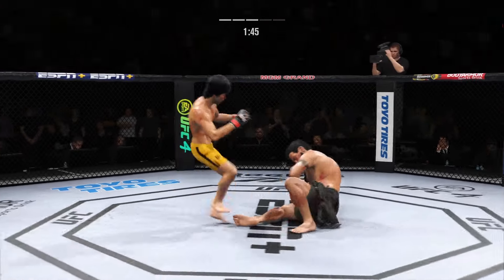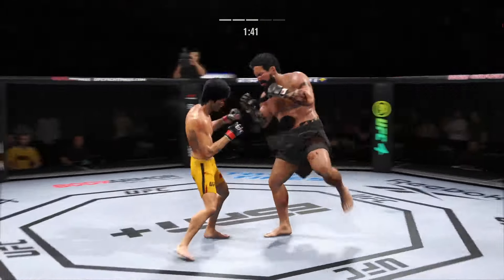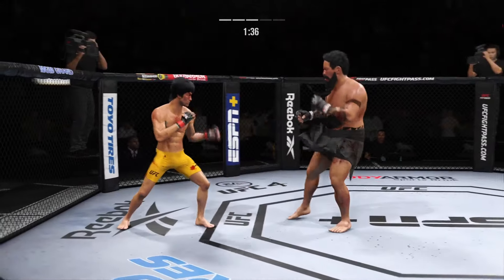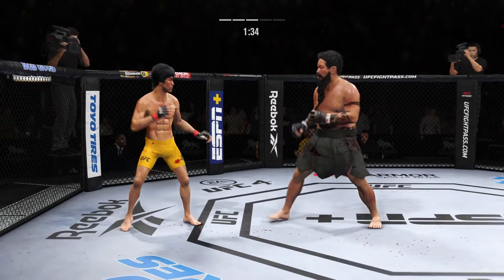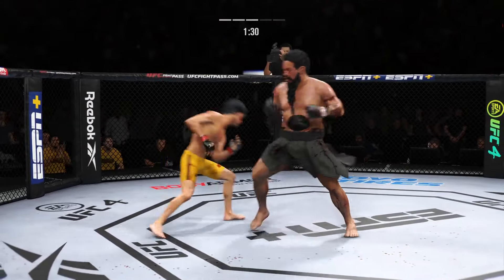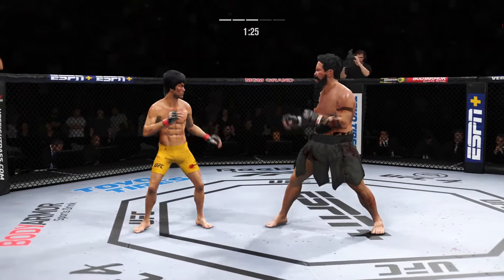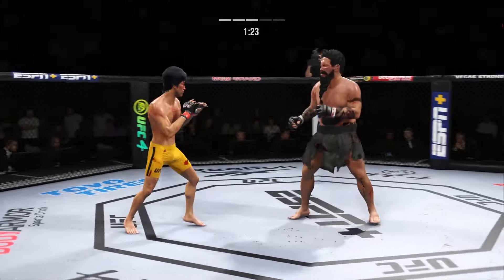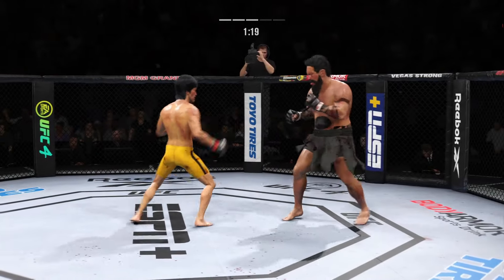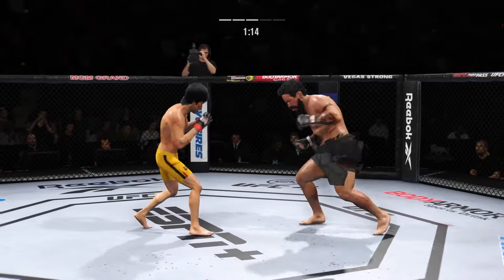Nice job to land the kick to the body there by Lee. Look at him working and trying to shut the lights out. Just out of range with that left hook. Look at him whip his hip into that kick. The body work is really starting to take its toll here — obvious redness on that right side.